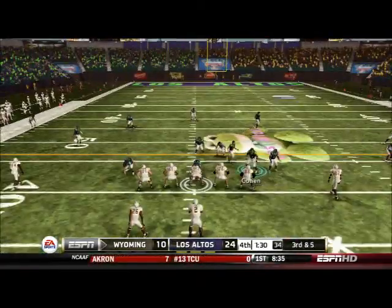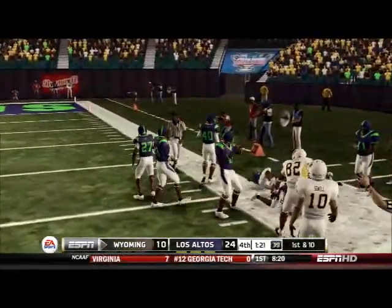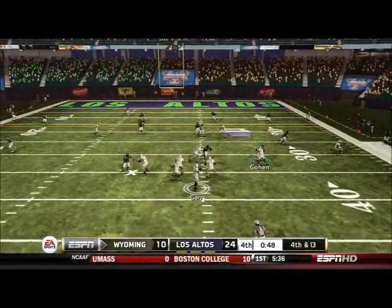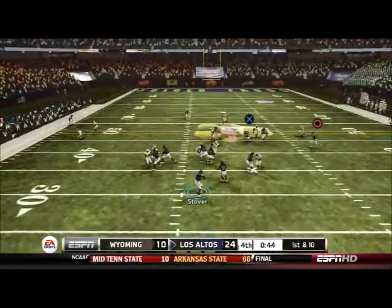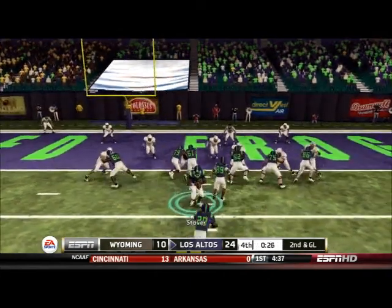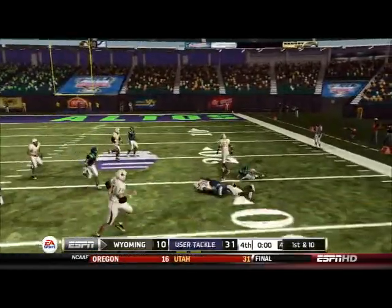Wyoming gets a first down to keep the ball rolling. Carr hits Norman wide open and it takes five guys to finally usher him out of bounds. About two plays later it's already third and eight — we get Carr sacked to bring up fourth and 13. They have to go for it. I get to the quarterback with my user D-line for a sack and that's pretty much game over. With 45 seconds left, Robertson gets a huge pass from Stover, our backup freshman quarterback, and we pound it in with backup tight end Lobo. We go up 31-10. Final play, Wick shakes off a defender and gets the first down, but not much after that.